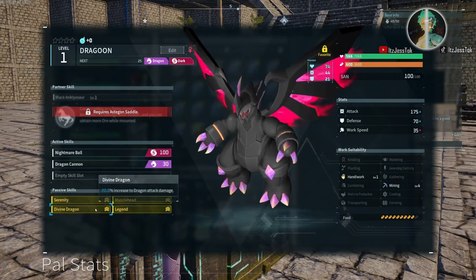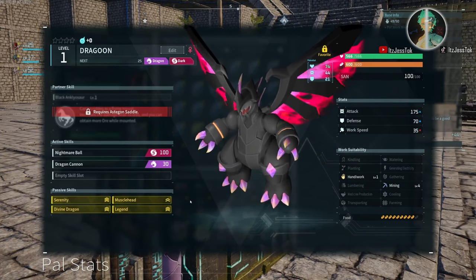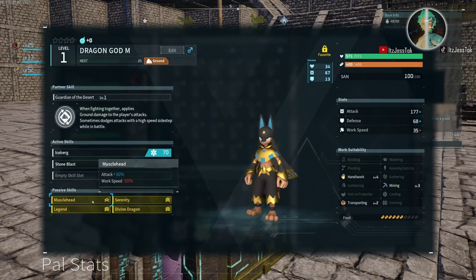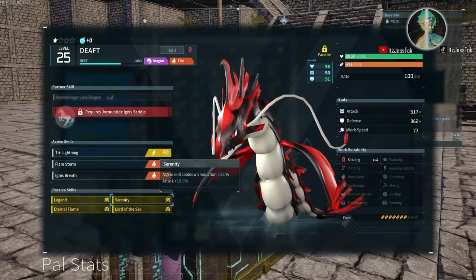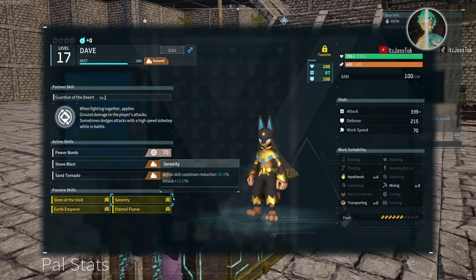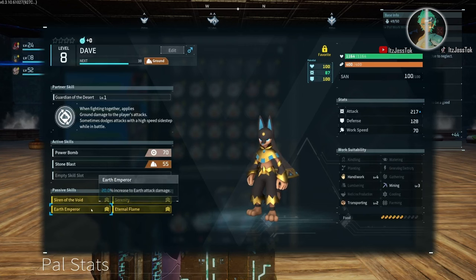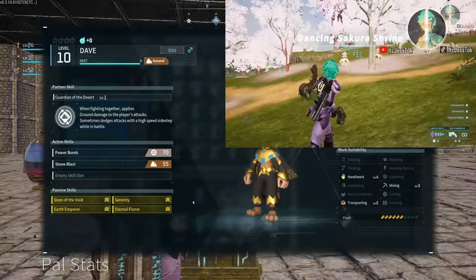To recap combat passives: the ideal setup is Legend plus an Element — the rest is up to you. If it's multi-element, I have a pal with triple elements: Siren of the Void, Earth Emperor, and Eternal Flame — five damage application boosts across certain elements. This is key for pals with low cooldown abilities.